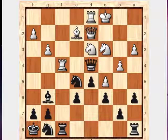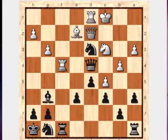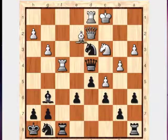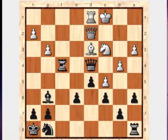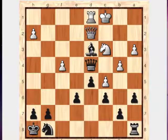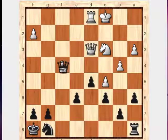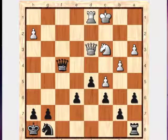I've got Knight takes Knight check, Bishop takes Knight, Rook takes Rook, pawn takes Rook, Bishop takes D3, Queen takes D3, and Queen takes F4 check — a forced variation which leaves Black two pawns up, and it's pretty much game over at this point.